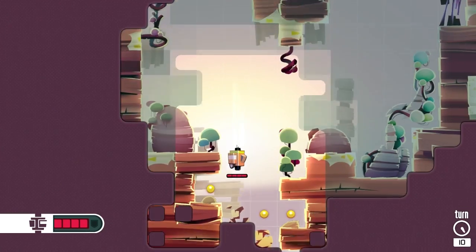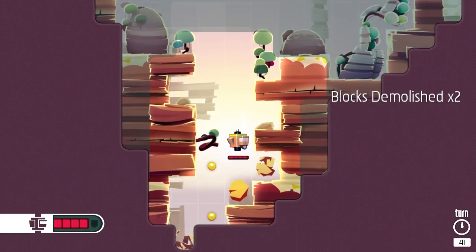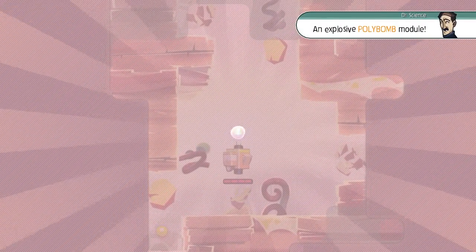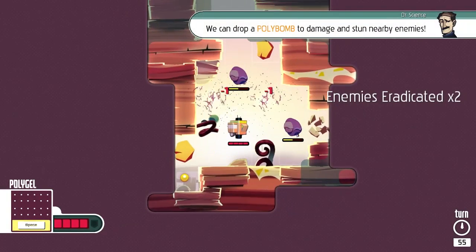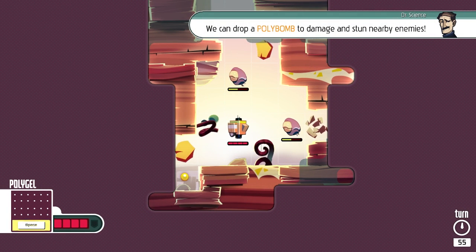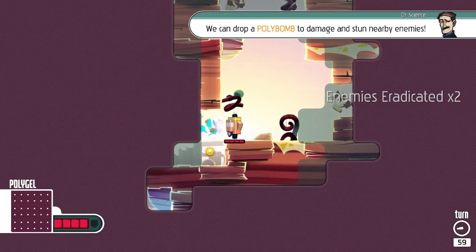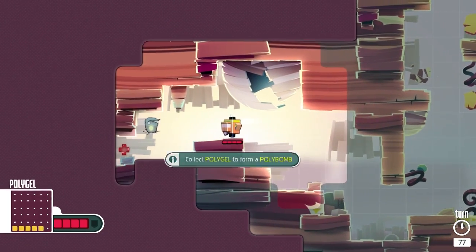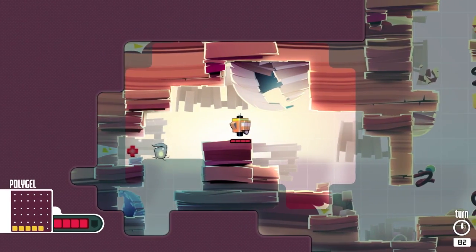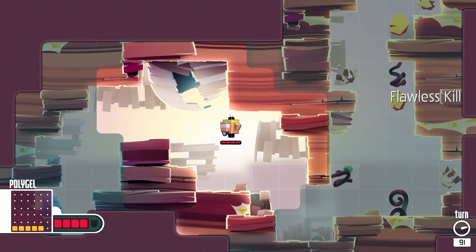The music is good. The visuals are great. The gameplay is simplistic, but it's kind of one of those where there's a certain level of pride you can have in completely flying by the seat of your pants through one of these, or taking it slow and thinking about what you're doing. A Polybomb module! Press and hold space to drop a Polybomb - damage and stun nearby enemies. Flawless kill - cool.